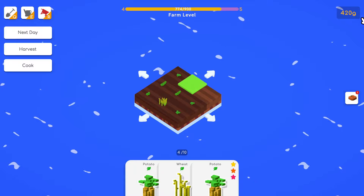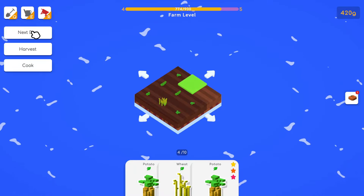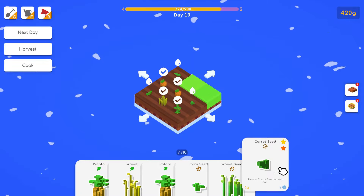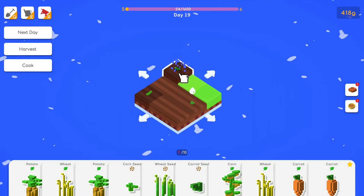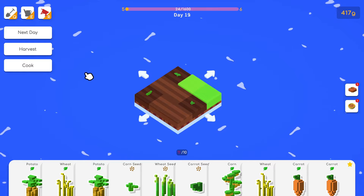We're going to sell that. We could make a bread — it's not worth a lot but more than nothing. Next day. Sometimes you run out of carrots — and I hate it when seeds combine automatically. That to me is annoying.